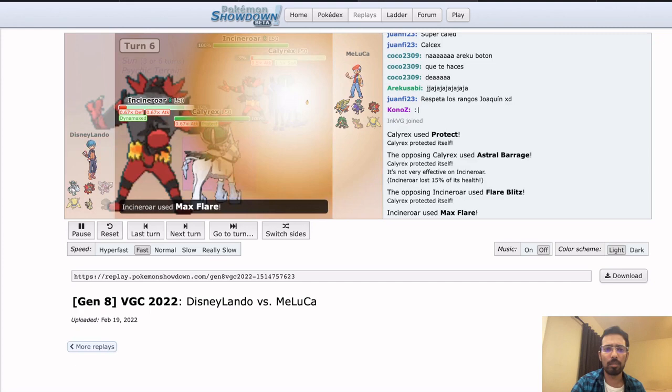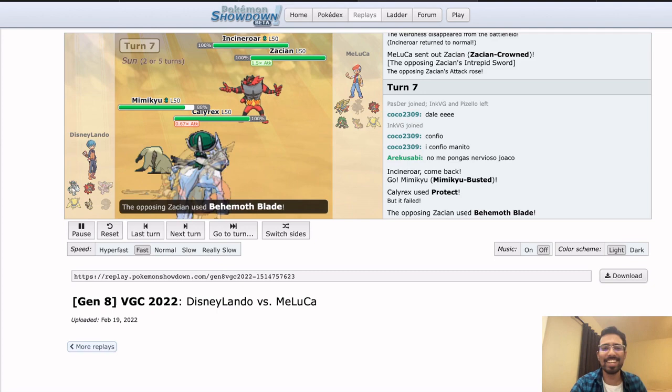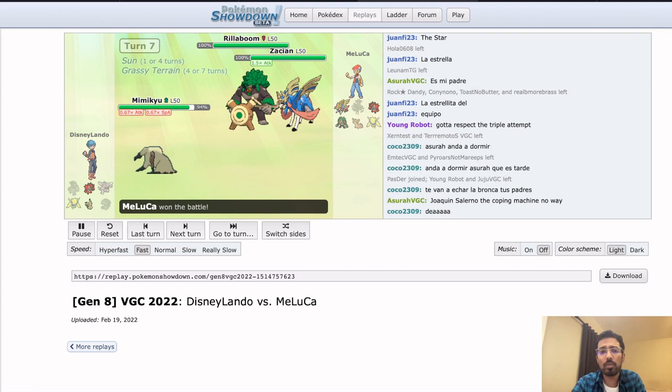The Flare not even KOing Calyrex here. If it did KO, I don't know if they're in a better situation — you'd have Incineroar next to Zacian with their Incineroar at minus two. Double protect anyway, and the game is winning from here — Zacian just does whatever it wants. The Incineroar doesn't get to Intimidate it, and when Zacian is on the field with Incineroar not intimidated, it feels like you're just in such a strong position. You always want Incineroar in the back against Zacian. And you immediately see a forfeit.